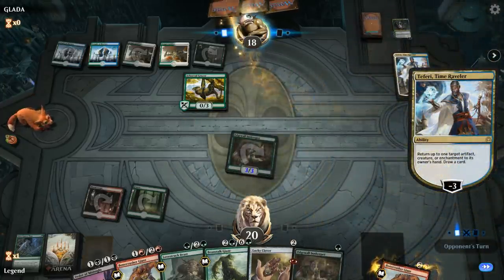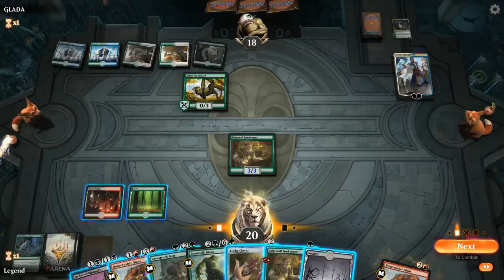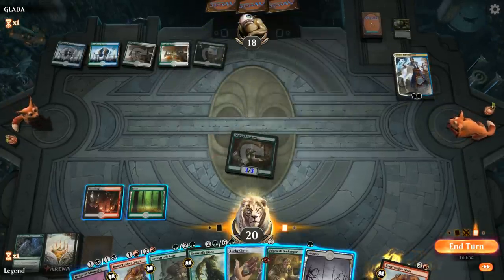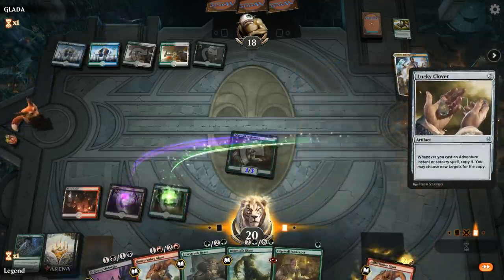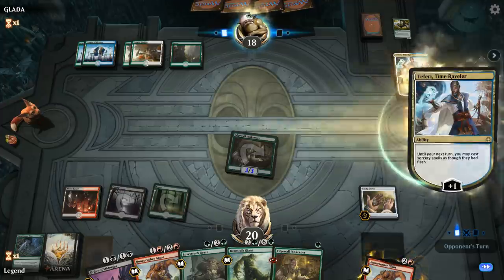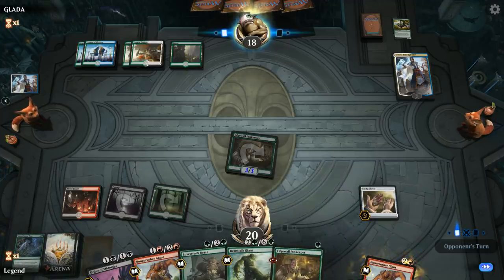Teferi bounces our Innkeeper. Perfect — I could Beanstalk Giant and search up a Forest and play Innkeeper, or I can go Clover plus Innkeeper and then next turn get to double Giant, which is pretty exciting. Could also Shock to kill Teferi, but against this type of deck I don't mind my opponent keeping Teferi for a turn. Let's set up with the Clover. Unfortunately the auto-tapper didn't want me to cast my Innkeeper — it prioritizes tapping basic lands, which is a little strange.